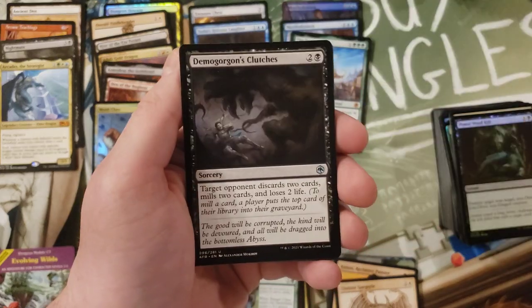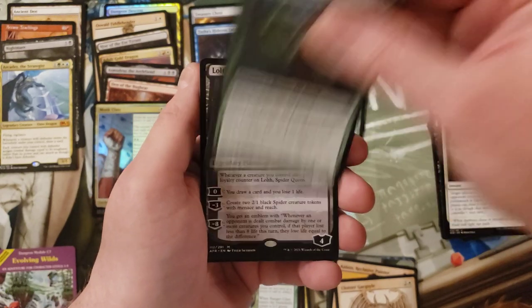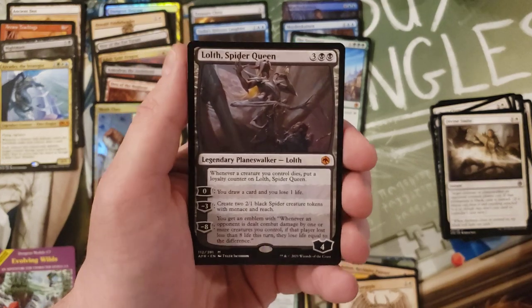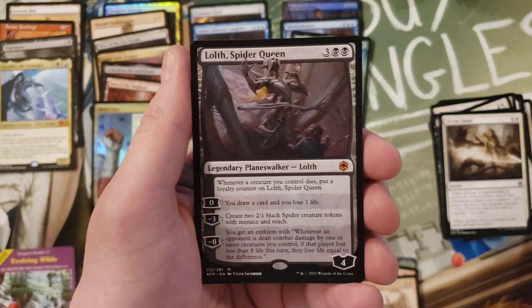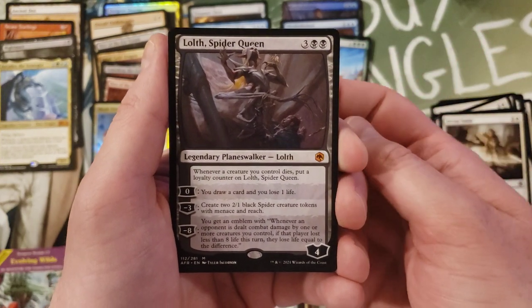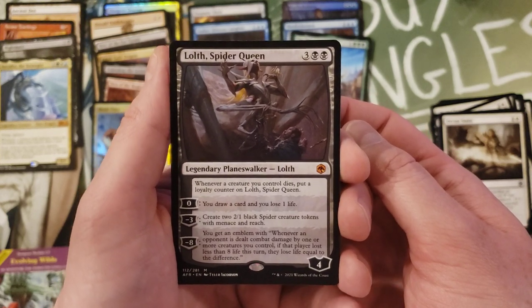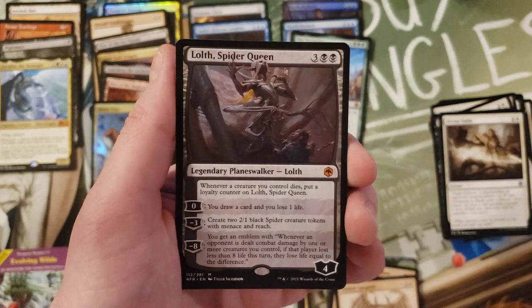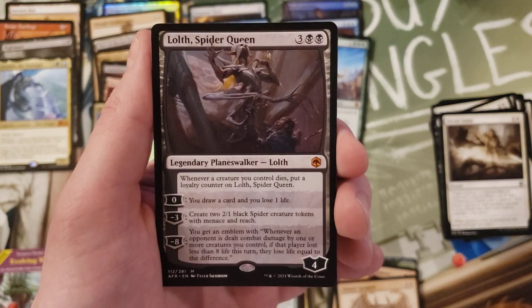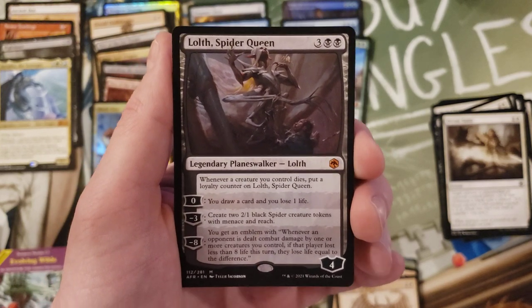Moon-Blessed Cleric, commons commons commons, Lolth! So that's probably going to be one of the better mythics - obviously we'll see about planeswalker playability. That seems pretty awesome: whenever a creature you control dies, throw on a loyalty counter. That's abusable. From quick reading this card could be awesome.